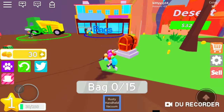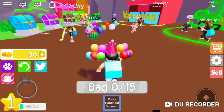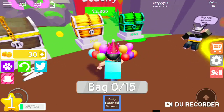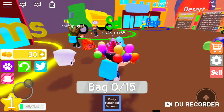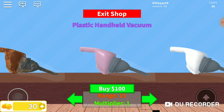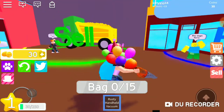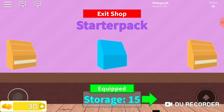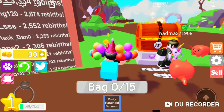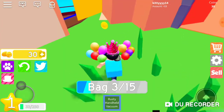I really want a pet. The way to get a pet is to have 500 dollars, which is going to take a while. I have to get to 100 to get a new vacuum — my vacuum is weak and it's rusty. I'm going to get a boot bag first because it's cheaper.